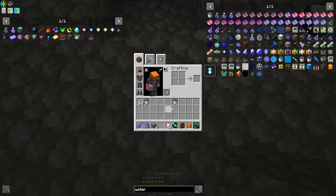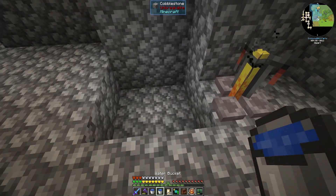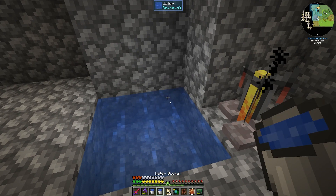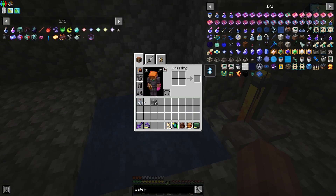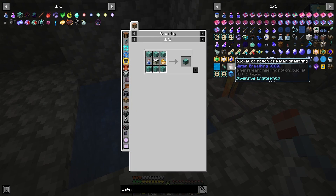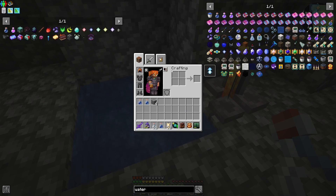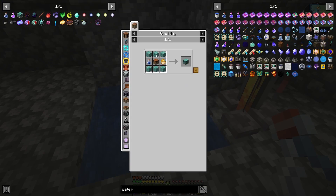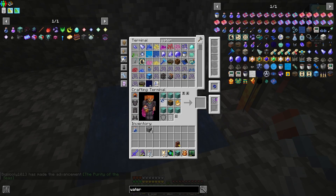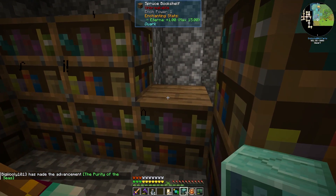We need an infinite water source to be able to fill all of our bottles right here by our brewing stand, so we're just going to go real basic two by two. Now we can fill our water buckets back up, toss them back in storage, and grab out our bottles. We need three of them for our seashells, and the only thing left we have for seashells is we're going to need to make some prismarine bricks. We need 18.